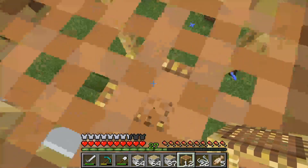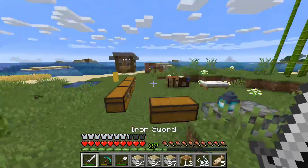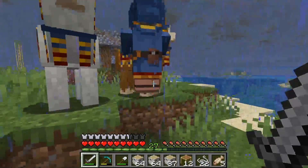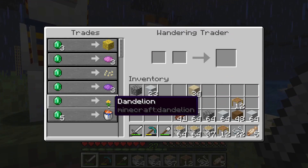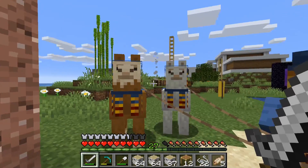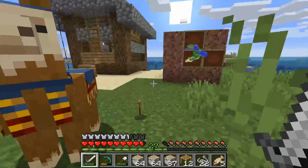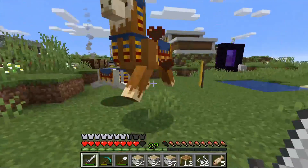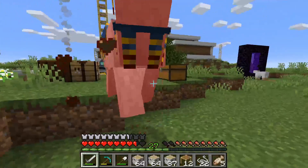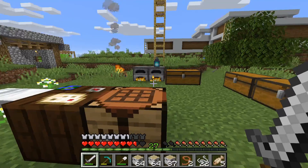We found a wandering trader! Let's go see what he has. Rain, go away. Let's see — you don't have that bad of trades, unfortunately we don't have an emerald so you're useless. You two, look away — nope. Oh gosh, I got one of them. I was trying to keep you guys but you've done it now, I gotta take care of you. Goodbye. We got some leaves, which is perfect — loving that.